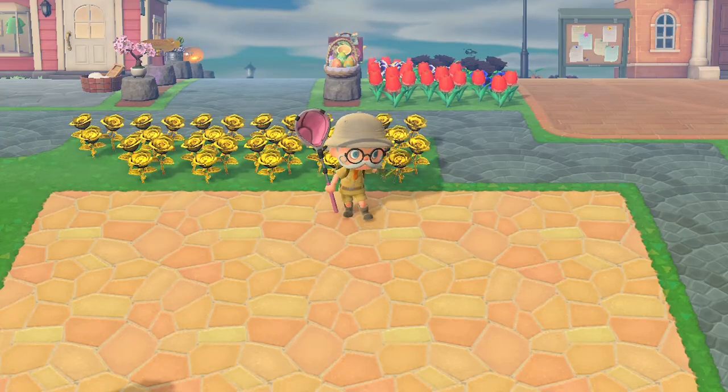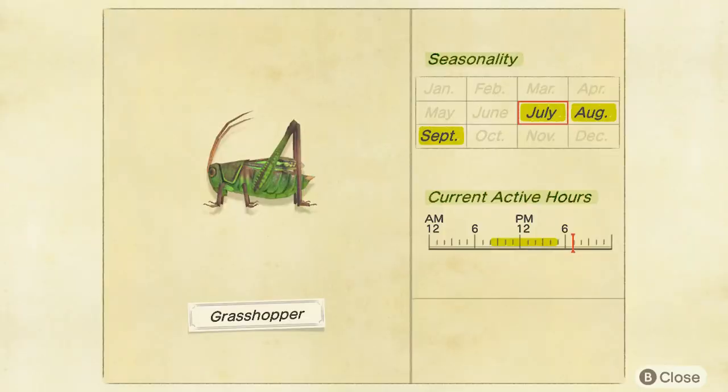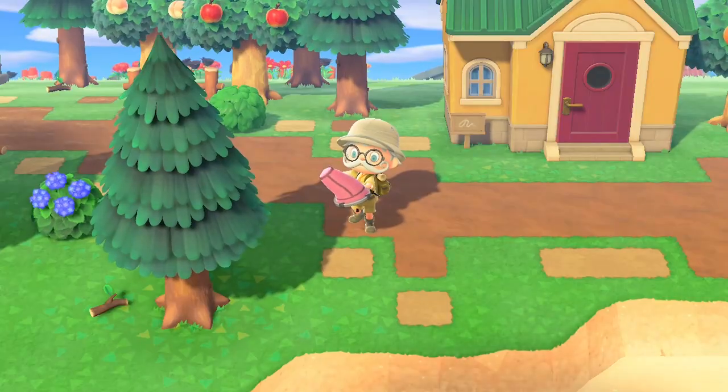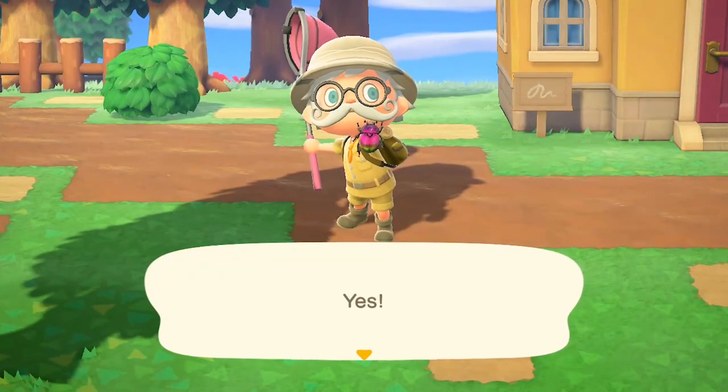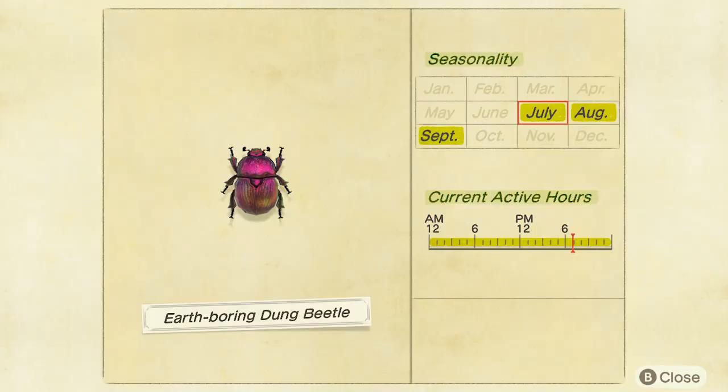A couple of new ones you'll find pottering about on the ground. The grasshopper sells for 160 bells and can be found on the ground between 8am and 5pm. And also the earth boring dung beetle — they're not boring at all, they're fantastic at parties. 300 bells, on the ground all day long.